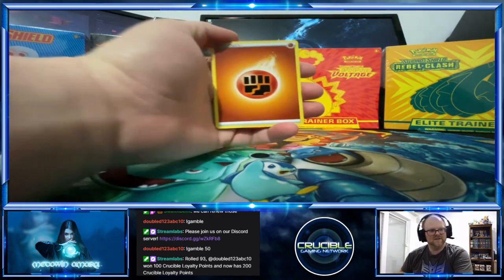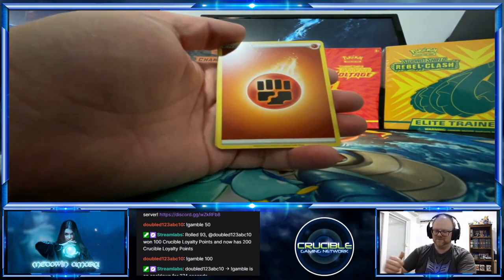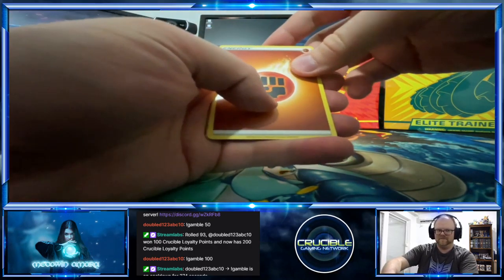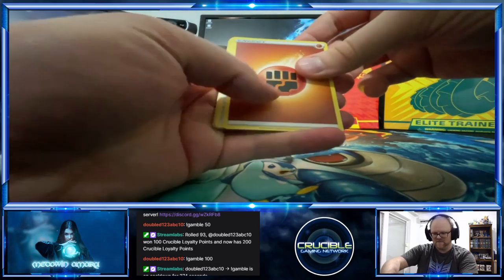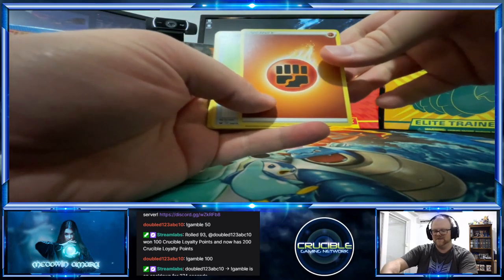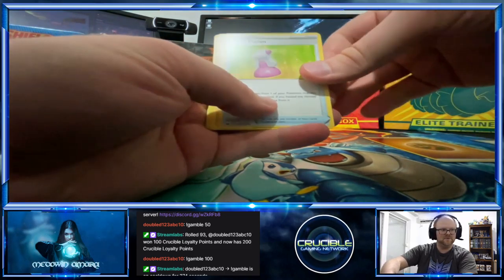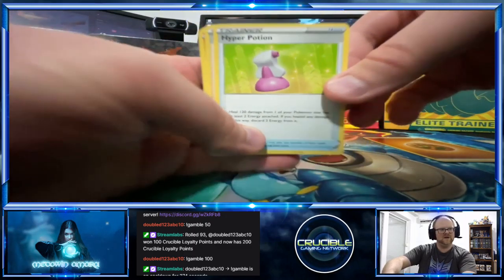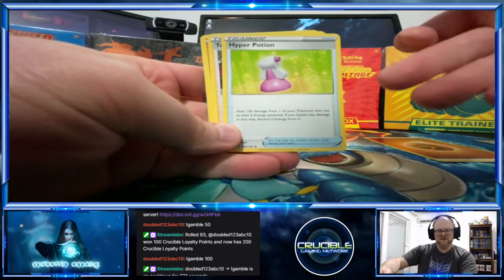As far as Caribou goes, I don't know if you guys ever watch her, but she's pretty cool. She actually does this pretty well. I need a better setup, but she always says fist bump, fist bump. So we got a Fighting Energy and a Hyper Potion.